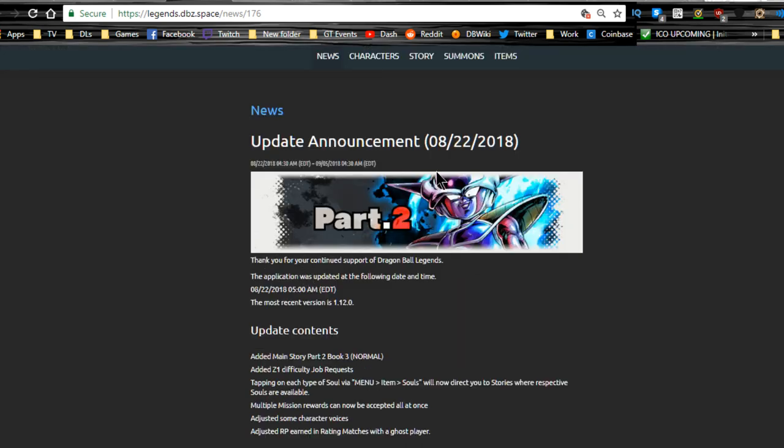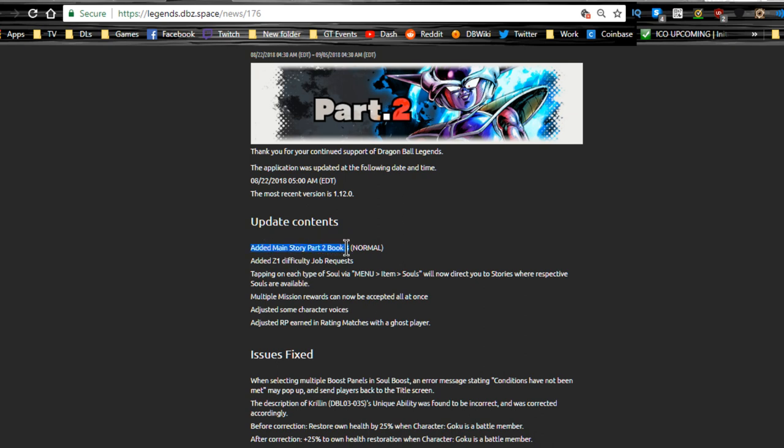The update came out with a big announcement three days ago on 8/22. Main story mission part two book three has been released, and Z1 difficulty has been added to job requests. Those job requests are insane — you get so many items from them now, which makes the game a lot easier. You can get your characters maxed out on the fourth soul tree slot, and tapping on each soul via the menu will now direct you to stories where respective souls are available.